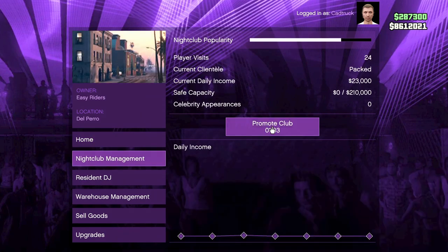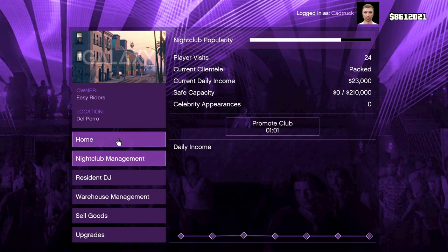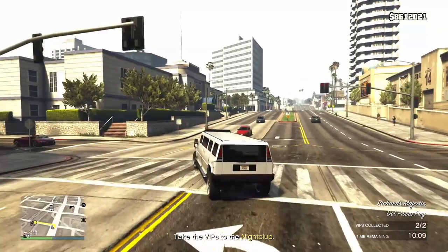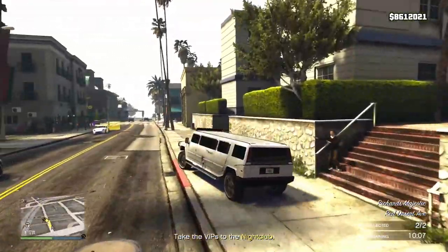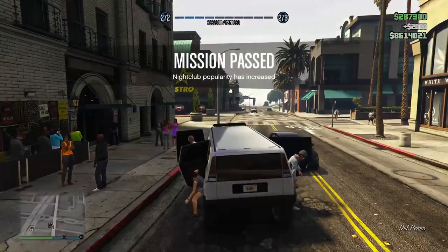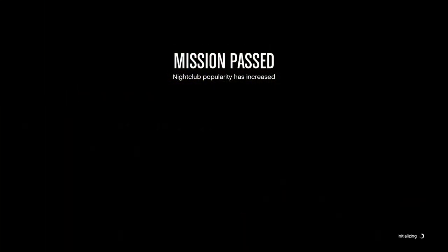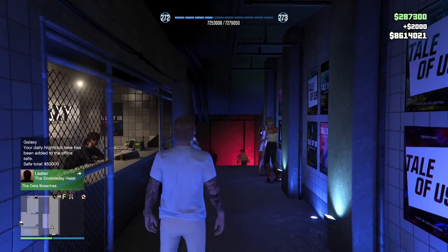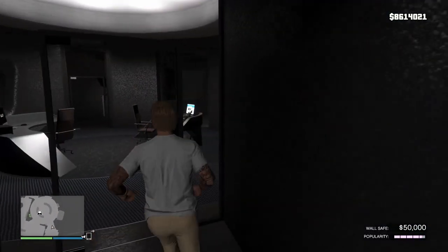For those of you that go AFK and grind the bunker business and things like that, this is huge — another added passive bonus that's going to be substantial to your income. Just to show how substantial this buff is: if you were active for 24 hours and did a nightclub mission every 4 hours, hypothetically your safe would produce roughly 1.1 million dollars.